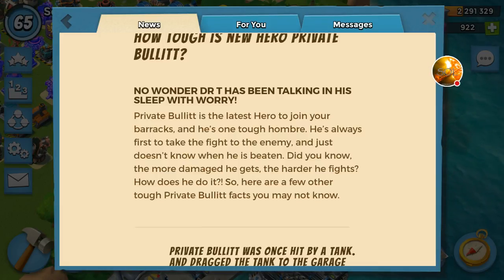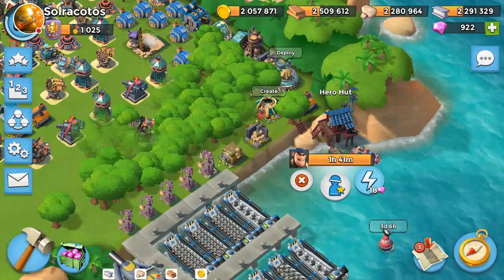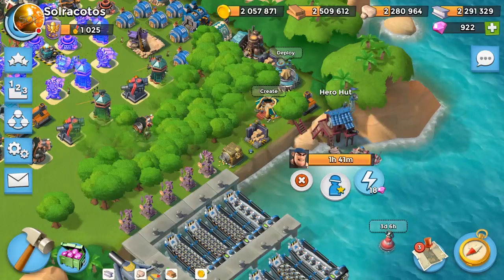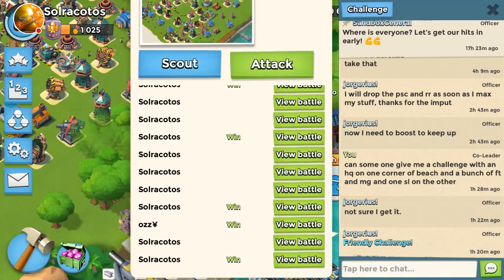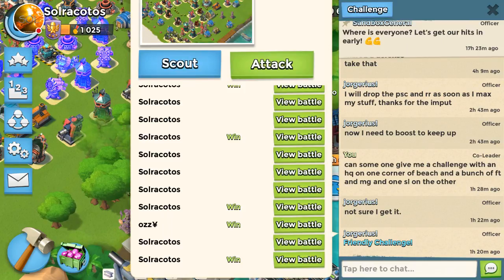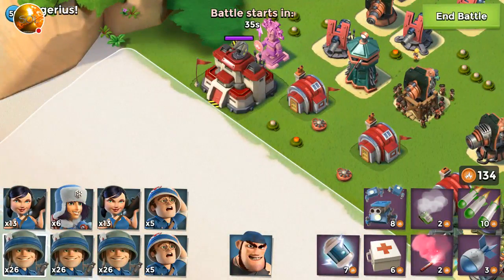I've set up a little experiment so you can see it for yourself — how he increases his damage output, his shots per second. We're going to do it in a semi-experimental way. I've asked my friend Georgius to help me with that. I've already done plenty of attacks to test this out, so I already have some results from previous tests, but I'm going to do it live with you. The idea is that Private Bullet will attack the Beach HQ and I'll time with a stopwatch how long it takes him to fire 20 shots at different health levels.